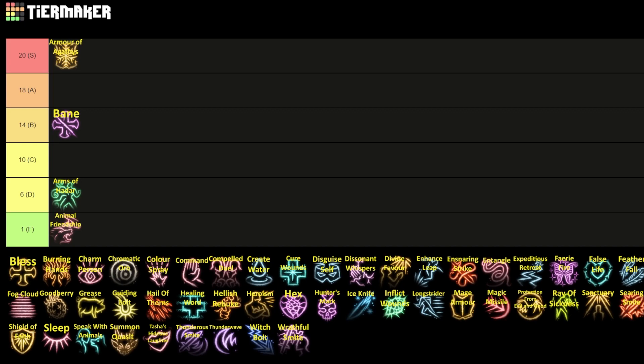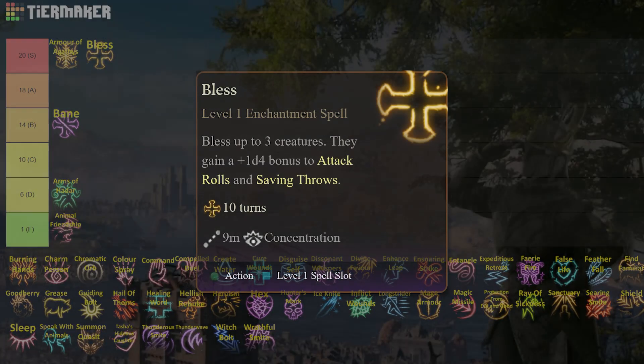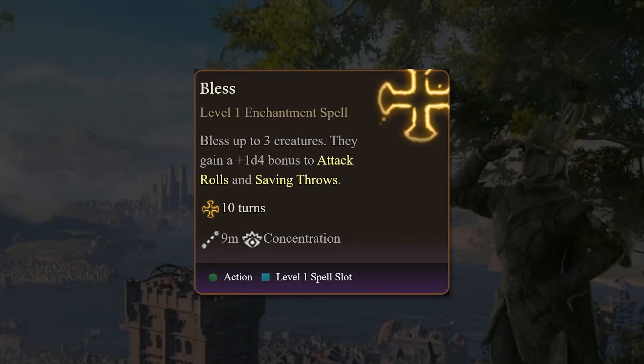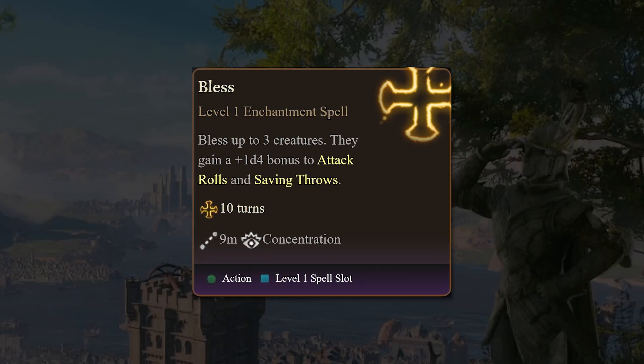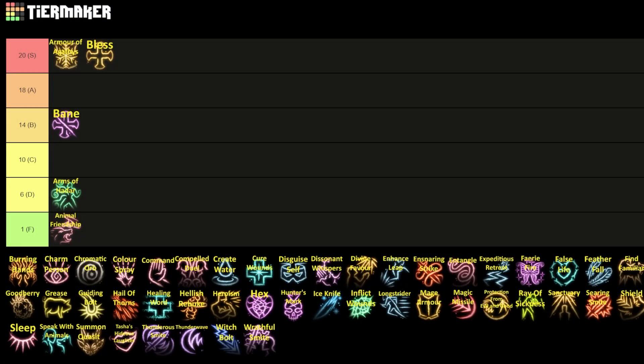Bane is followed up by its counterpart, Bless — one of the best spells in the game. I'm moving that right up to S tier. What does it do? You bless up to three creatures within a 30-foot radius; they gain a 1d4 bonus to attack rolls and saving throws, and you can upcast it to target an additional character per spell level. That's actually one of the strengths of Bless. Early game this is going to help you get a lot more hits and have a lot more survivability against enemy spells, and it helps with maintaining concentration if you cast it on yourself.